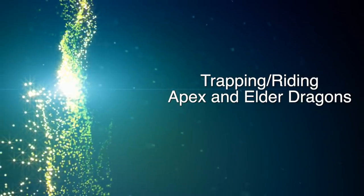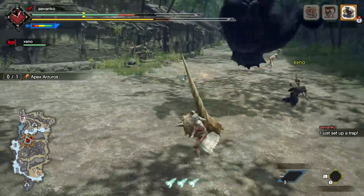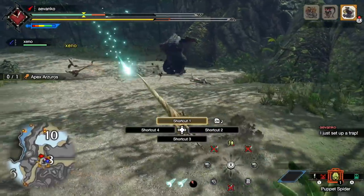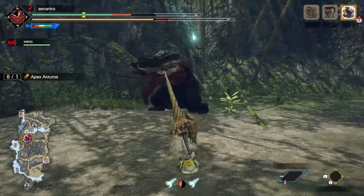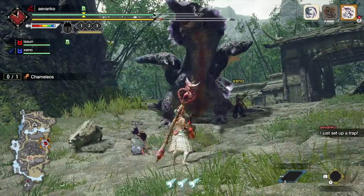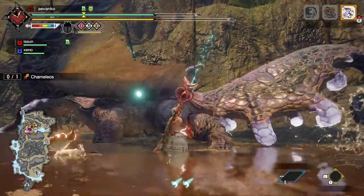Trapping or riding Apex and Elder Dragons. I've been going into Apex hunts and noticed a lot of people are placing traps — you cannot trap an Apex monster. Doesn't matter if it's a Shock Trap or a Pitfall Trap, you can't do it. At first you might assume you couldn't trap them because it was during a rampage, but it's actually a special mechanic — they just can't be captured. Also, if you try to mount them, you'll get a little animation and then immediately they recover, so Apex monsters cannot be Wyvern Ridden. Elder Dragons are similar in that traps do not work on them — they'll just walk right over a Pitfall Trap or Shock Trap. However, they can be mounted.